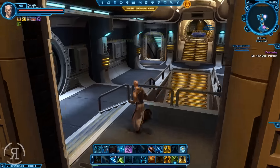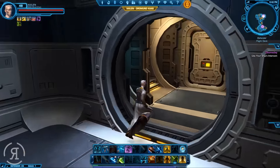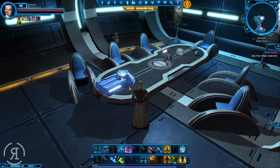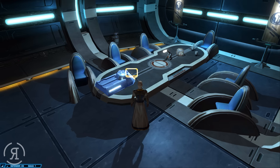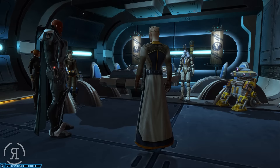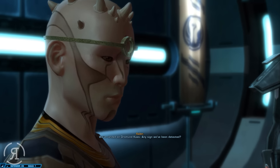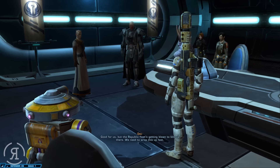Okay, use your ship's intercom - we're going to be giving some sort of speech no doubt. We've landed on Dromund Kaas. Any sign we've been detected? Good for us, but the Republic fleet's getting blown to bits up there - we need to wrap this up fast.